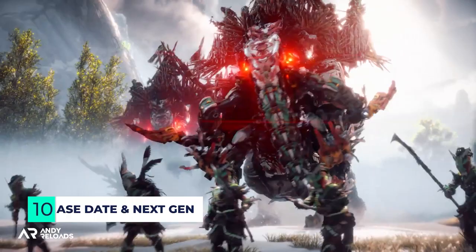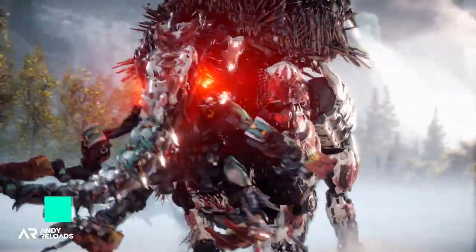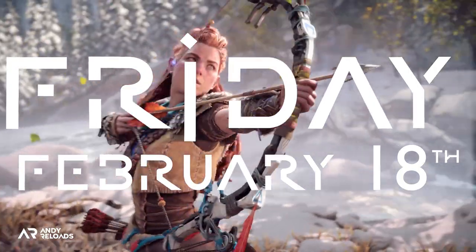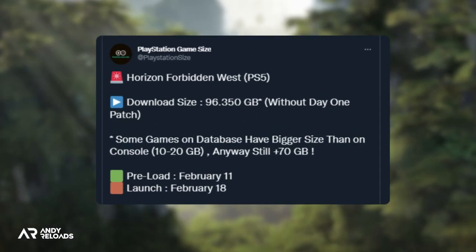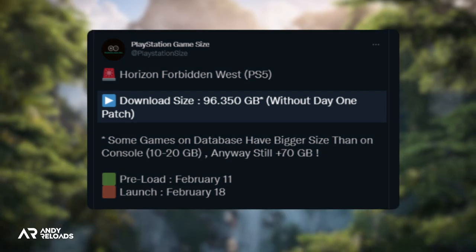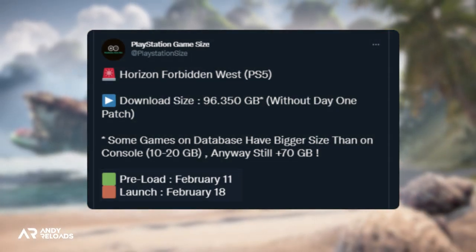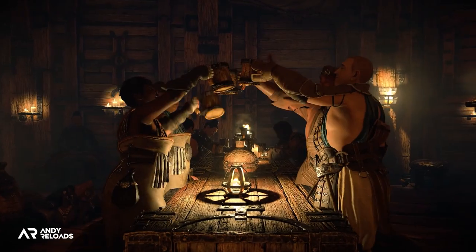First, the release date — when can we play? We now have the official launch date of Friday, February the 18th. Thanks to PlayStation GameSize on Twitter, Forbidden West looks to provisionally be around 95 gigabytes, with a potential preload date of February the 11th, so you can get it downloaded and ready to go a week before launch.